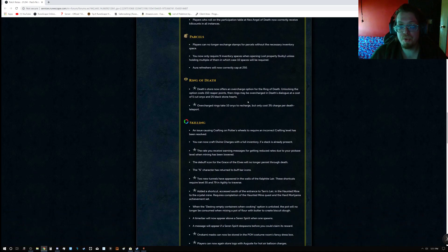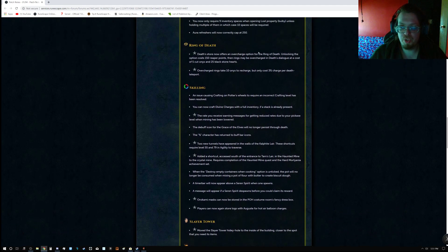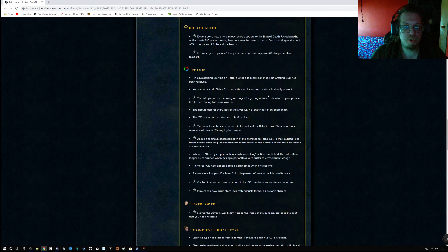For Parcels: players can no longer exchange stamps for parcels without the necessary inventory space. You may now only require 9 inventory spaces when opening Lost Property Bulky, unless holding multiple of them, in which case 10 spaces will be required. Ore Refreshers will now correctly cap at 250. For Ring of Death — two ninja fixes: Death's Store now offers an overcharge option for the Ring of Death, unlocking the option costing 150 Reaper Points. Rings may be overcharged in Death's dialogue at a cost of 5 cut Onyx and 25 Blackstone Hearts. Overcharged rings take 10 Onyx to recharge but only cost 3% charge per death teleport.